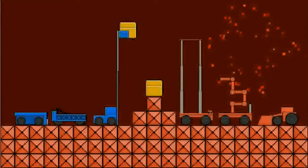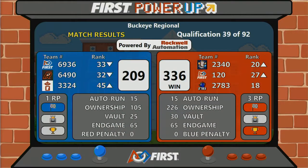Winner — Red Alliance, 336 to 209. Red Alliance taking ownership, gaining a total of 25.